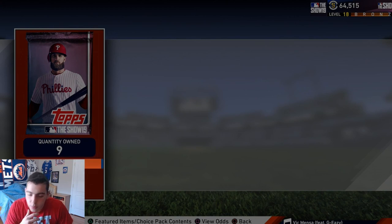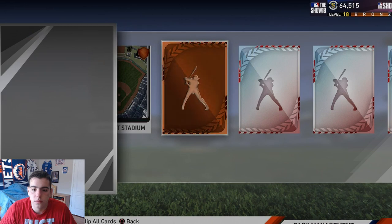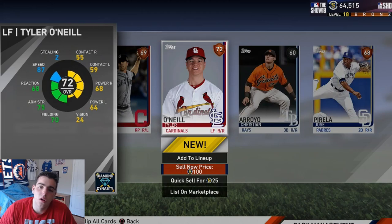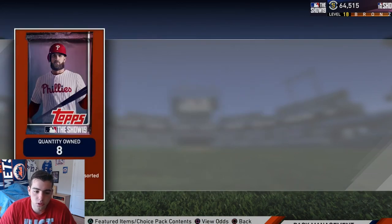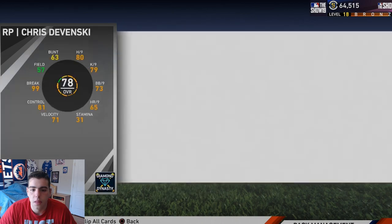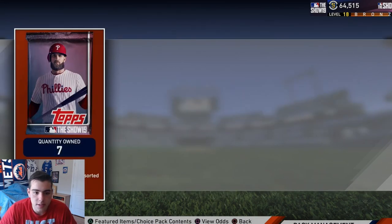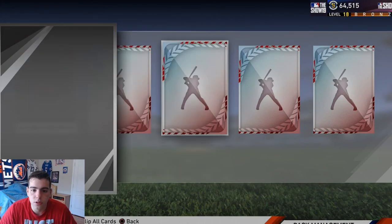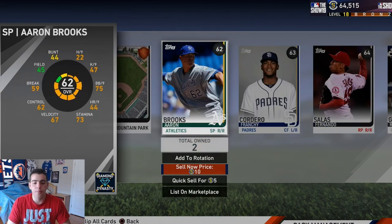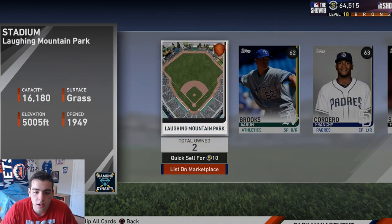Nine packs left guys, what am I gonna pull? Honestly, am I gonna pull a diamond with nine packs left? Oh my god. Super upsetting guys, eight packs left. Silver trashcan - look at CC Sabathia, the man himself. Seven packs left. Everyone's out here pulling diamonds and I'm just pulling this garbage. A common. This might be it - how could I ever - why would they give me a 66 overall? How is that fair? A 66 overall guys - I'm freaking out, six packs left.